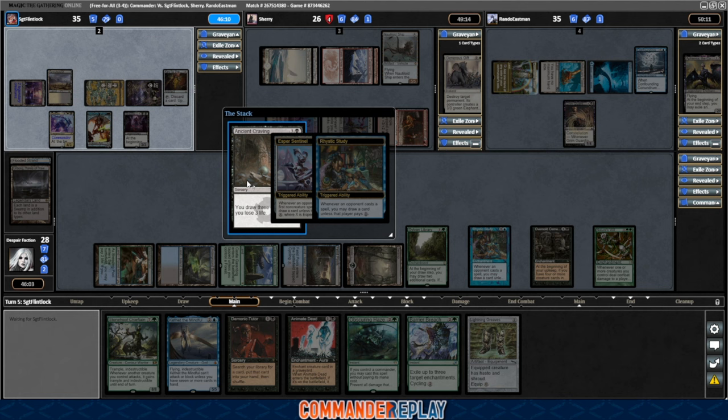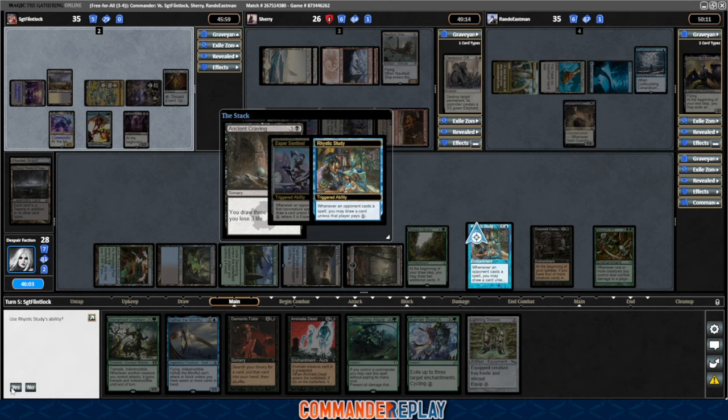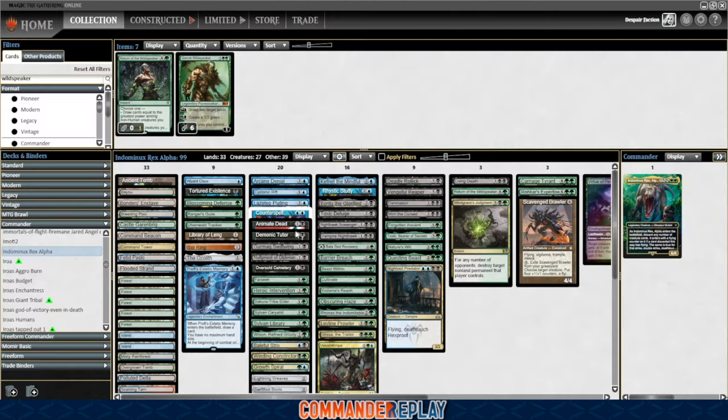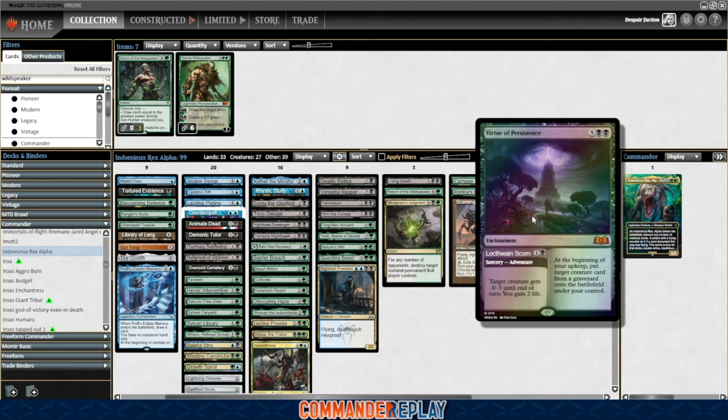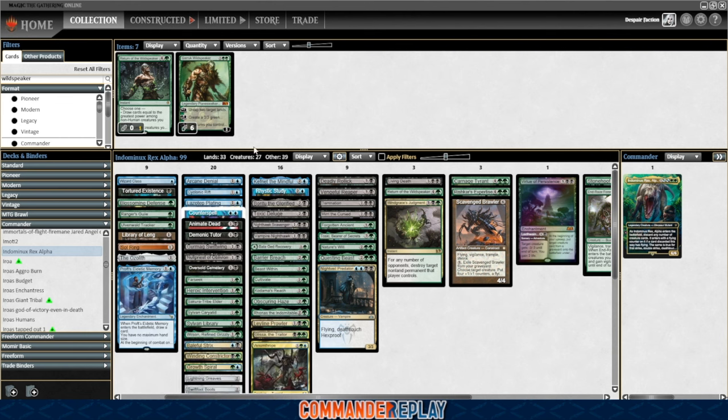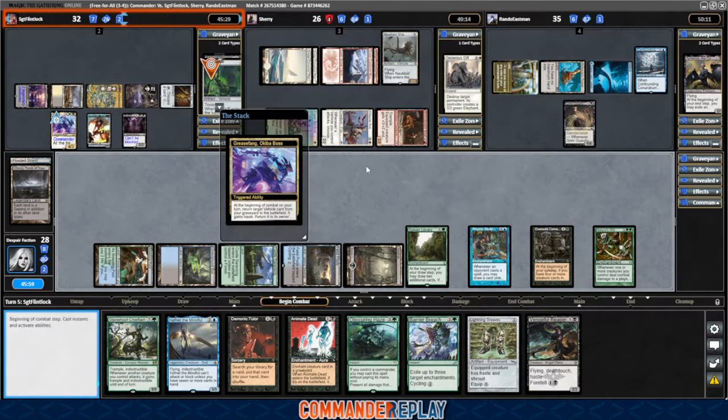Ancient Craving — love that, that's great for Flintlock. They've got the mana to pay but only one though. You can choose the Esper Sentinel or the Rhystic Study — draw with the Rhystic Study. Vengeful Reaper coming back. I'm thinking, because I have Virtue of Persistence in there, this is much stronger than Oversold Cemetery — might be worth cutting the Oversold Cemetery. The creature count seems like it's dwindling — probably need to get the creature count up just a teeny bit. Would love another removal spell in this deck too.